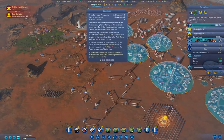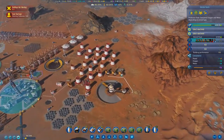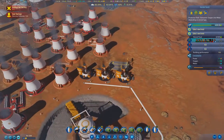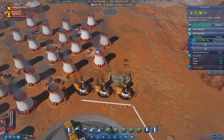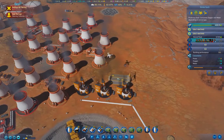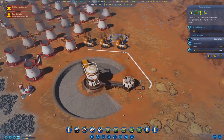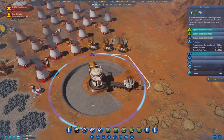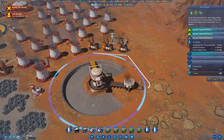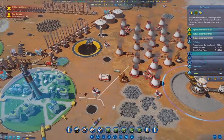We're gaining 1.2 percent per sol right now basically. We've got concrete filling in here. The excavator is going to be functioning a lot better now.